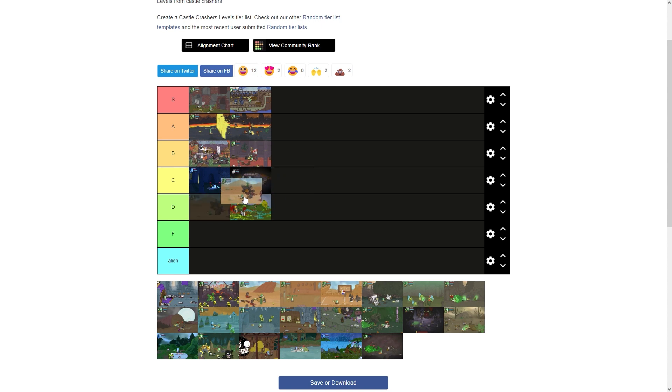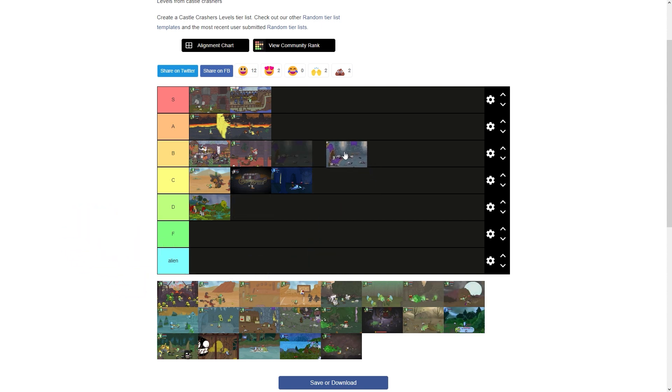Desert gets a C. It's just not a really fun level to play, especially after playing it several times — it becomes pretty annoying in general. If I could skip the whole desert section in my playthroughs, I would. The home castle gets a B. There's nothing wrong with it, just nothing too crazy with it. It kind of introduces you to the game, so I'll give it that.